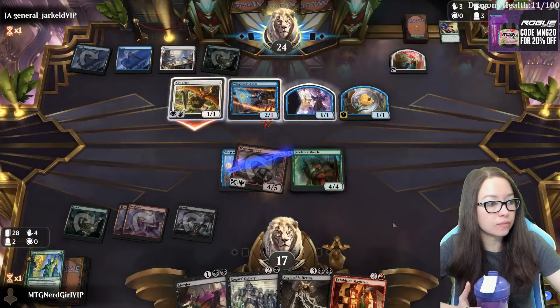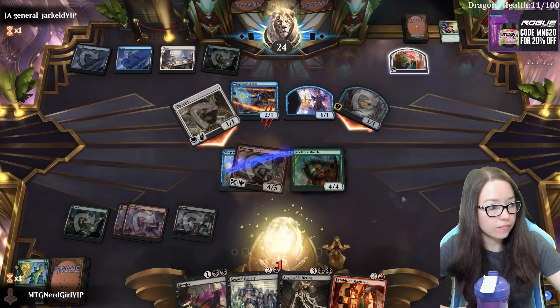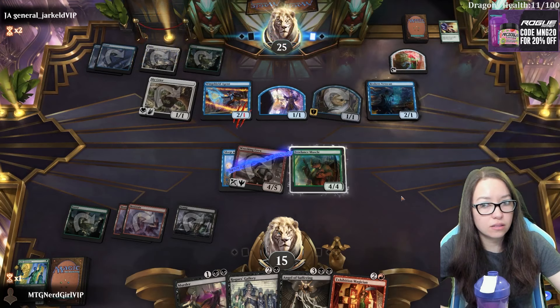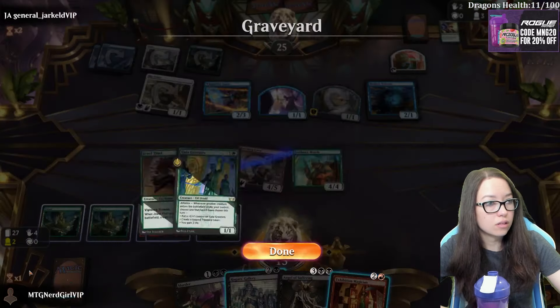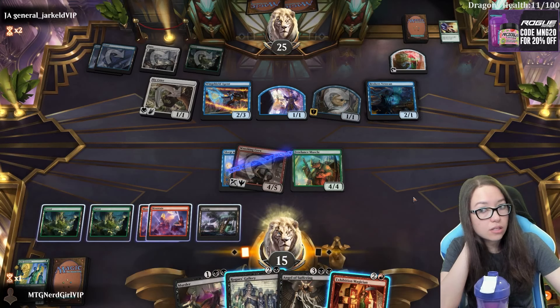We have Rogue's Gallery, right? We can get both those cards back and feel quite good about it. Oh wait, we can't because they're the same color. The fish's name is Gus, probably.